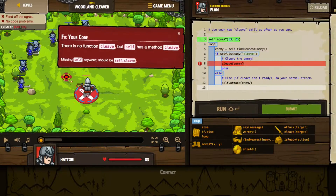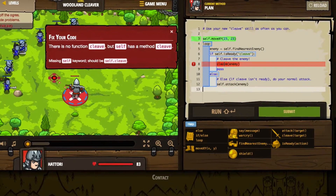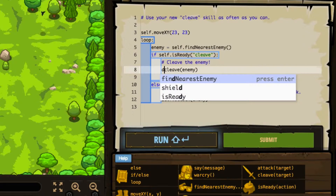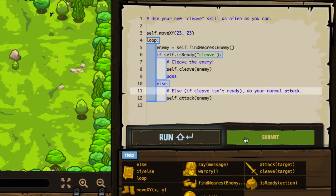I'm going to go right ahead and start the level and go right back here. There's no cleave, but self has a method cleave. So we'll go ahead and say self.cleave enemy, self.attack, and we'll go ahead and submit that.